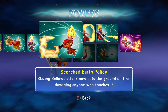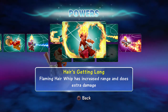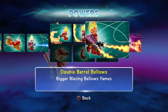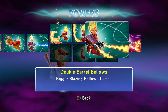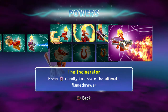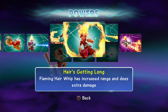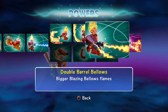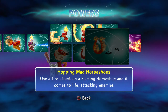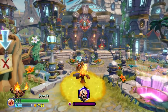Scorched Earth Policy — Blazing Bellows attack now sets the ground on fire, damaging anyone who touches it. Hair Getting Long — flaming hair whip has increased range and does extra damage. Double Barrel Bellows — bigger Blazing Bellows flames. And the Incinerator — press square rapidly to create the ultimate flamethrower. That's insane — you get double power-ups, stronger and more devastating. The horseshoe path only builds up the horseshoe and it's just not good, no questions asked.